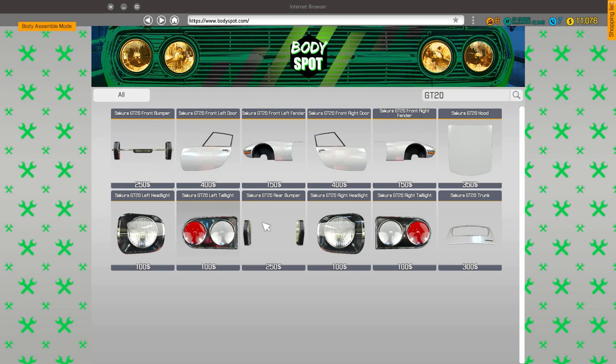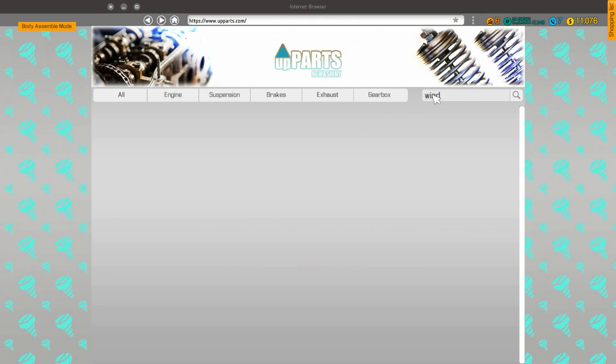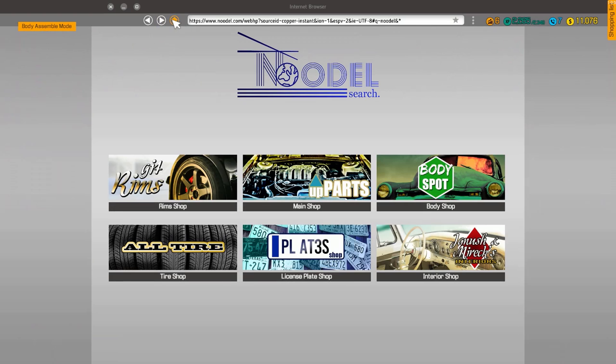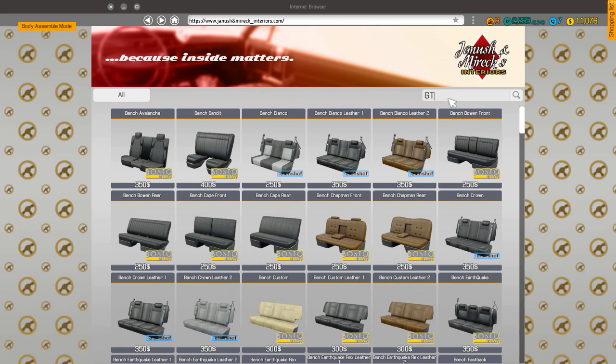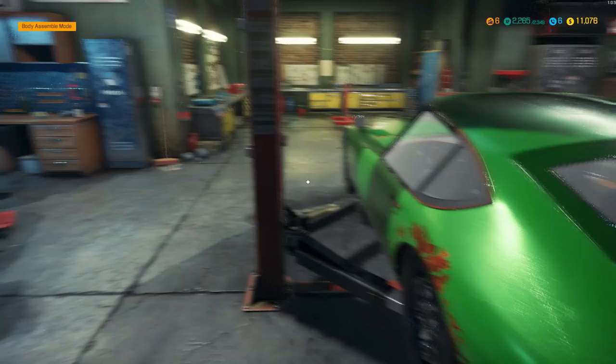It looks like they don't sell windows for whatever reason. But we do have the ability to buy headlights and taillights, front and back — we've got all that in store. So what else do we need? Main shop maybe — GT20? It doesn't look like we have windows there either. Do we have to find them? Oh, that's a shame. Maybe it's under interior. Nothing here for windows. What is going on? W-I-N-D-O-W. I wonder where we could get windows from.